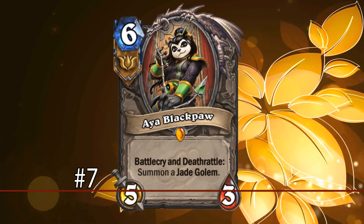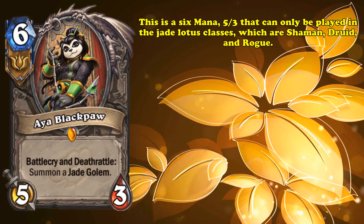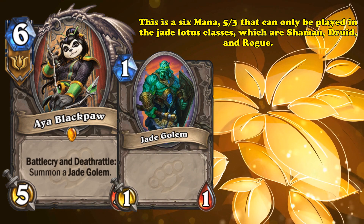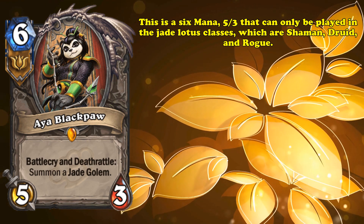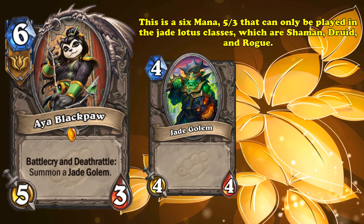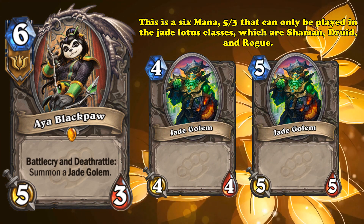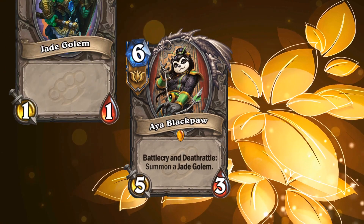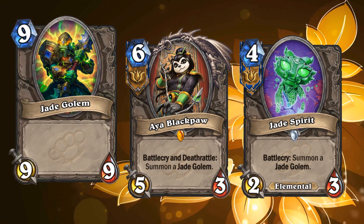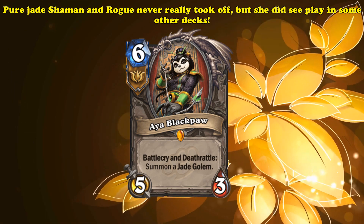At number 7, we have Aya Blackpaw, the leader of the Jade Lotus. This 6-mana 5/3 can only be played in the Jade Lotus classes — Shaman, Druid, and Rogue. When Aya is played and dies, she summons a Jade Golem, a mechanic which summons a minion with stats equal to the number of Jade Golems you've summoned that game. For example, if you had summoned 3 Jade Golems previously, Aya will summon a 4/4 when played and a 5/5 when she dies, tying her power level to your Jade Golem count. If you played every Jade card in your deck, you could potentially summon a 9/9 and a 10/10 with Aya — easily enough to win a game.